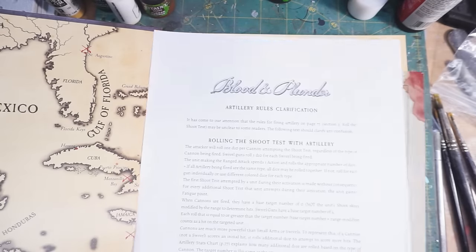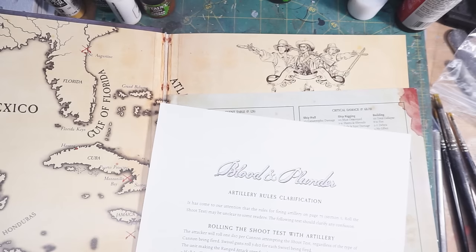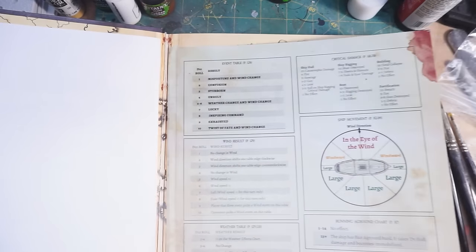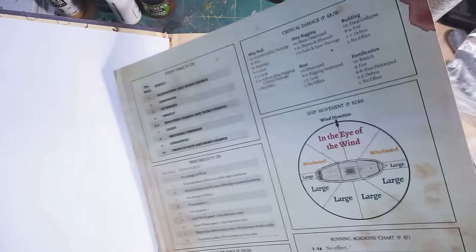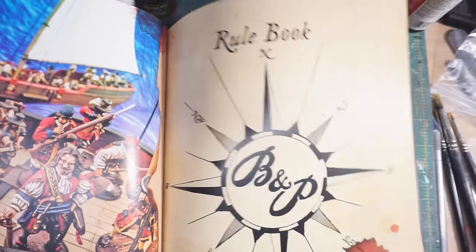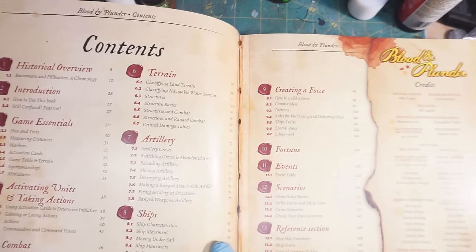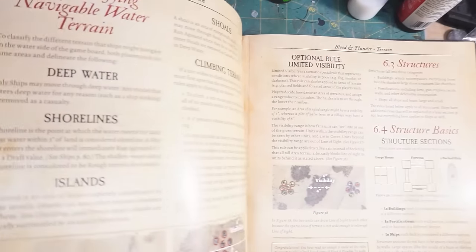This has got an artillery rules clarification — you might call it an errata, but I guess it's just trying to make things clearer. This is your QRS, which is always nice when it's included with the rules and not something you necessarily have to download. And then we have the book itself, which is full of pretty, pretty pictures of painted pirates.